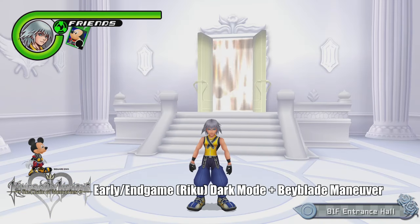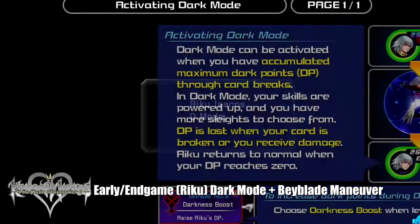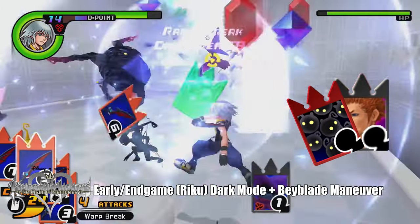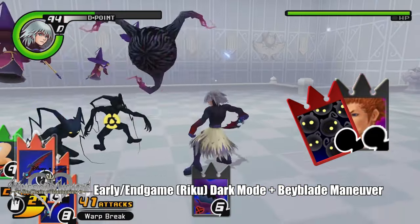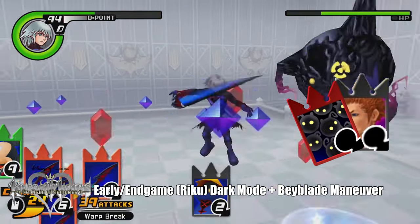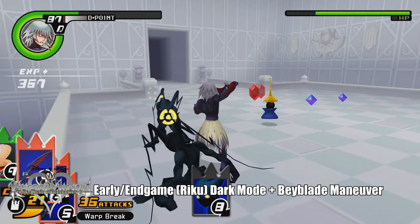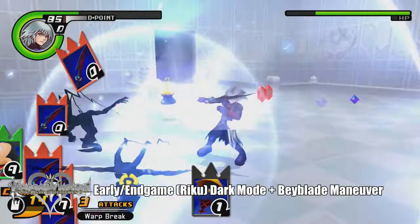Moving on to Riku's side of the story, there is a relatively easy way to grind with Riku and you can do it as early as whenever you get his Dark Mode ability. This method is incredibly useful especially if you're grinding for that level 99 Riku trophy needed for the platinum. All you really need is the Lexaeus card, Teeming Darkness for maximum Heartless spawns, and then just spin like a beyblade in Dark Mode. Press O and mash X — you'll get critical hits all the time and maximize your damage. I highly recommend doing this on Destiny Islands or in the Castle Oblivion level 14 rooms.